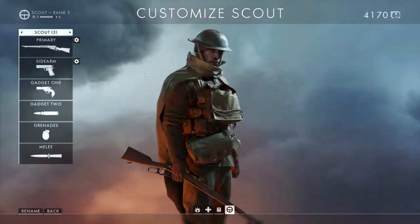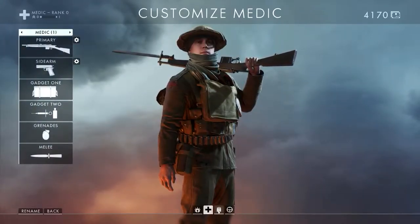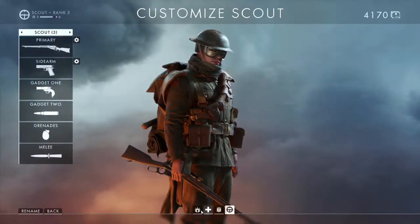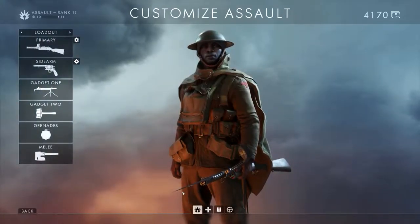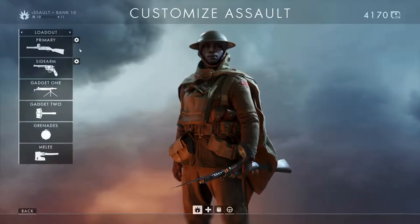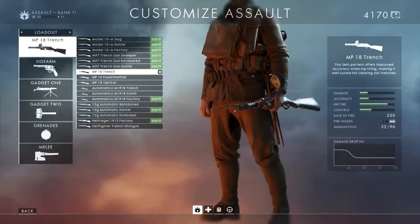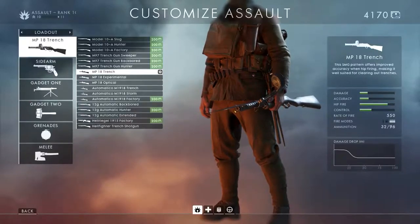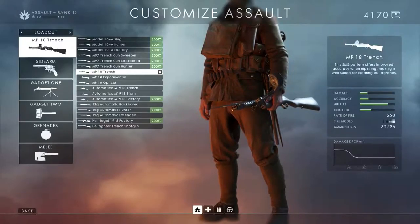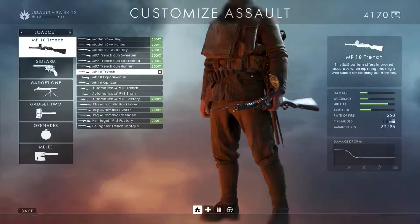What you can customize is the loadout for each of the different classes of soldier available. Along the bottom of the screen you've got your four different classes: Assault, Medic, Support, and Scout. The customization is the same for each one, so I'm not going to go through each one individually. First of all you've got your primary weapon — clicking on it will bring up the list of all the primary weapons available for that class. Those with war bonds next to them are the ones you can unlock using war bonds, as long as you are of a sufficient rank.